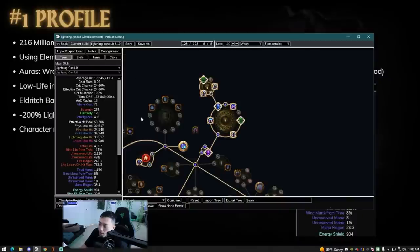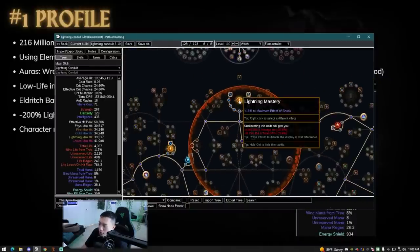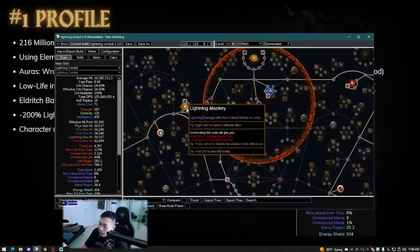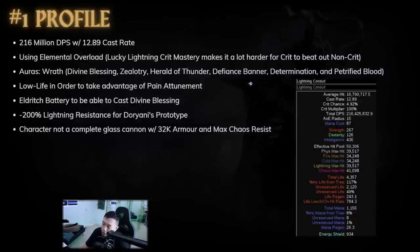Something people always wonder: is Elemental Overload good enough to beat out crit? The reason crit is not that great for lightning skills compared to other skills is because of the mastery that gives you lightning damage with non-critical strikes as lucky. This is actually around a 25% DPS boost. I do think that in very late game, crit should always beat out non-crit, but it's a lot more investment.